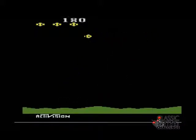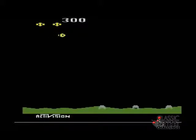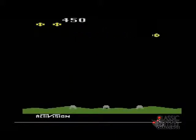In Laser Blast, you control a yellow UFO trying to shoot the gun turrets on the ground. You can maneuver left and right at the top of the screen and move up and down a little bit while raining lasers down at three angles. Be careful though, as the turrets will fire back up at you. If you do get shot, be sure to crash onto a turret to earn the extra points.